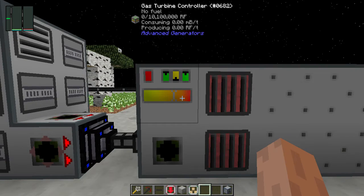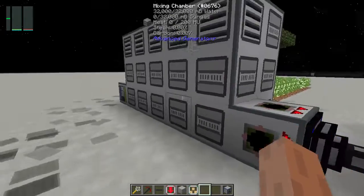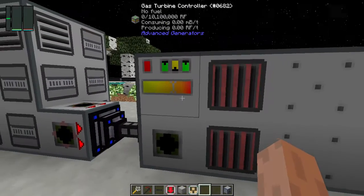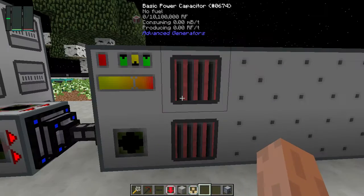This is the gas turbine controller — this is what actually produces the power. Below it I have a fluid intake valve to take the syngas from this system. The gas turbine controller is necessary to create this machine and gives us the interface. On the left is the syngas input, on the right is the RF output. You can see how many connected turbines there are, the peak production value — in this case 10,000 RF per tick — the amount of syngas consumed per tick to generate that power, and the current RF per tick production.